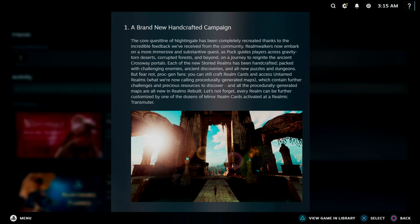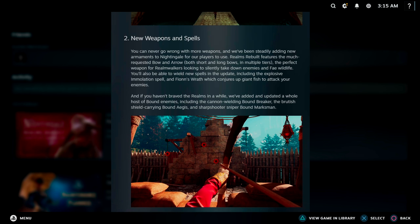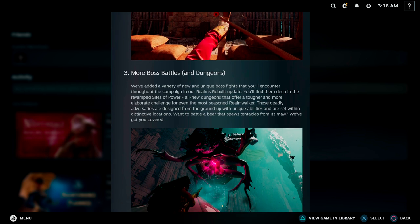They are bringing new weapons — short and long bows in multiple tiers — and new spells like the Immolation spell and Fion's Wrath. They also mentioned new types of Bound enemies, including the cannon-wielding Bound Breaker. I'm pretty sure I've already run into one of those cannon-wielding guys and they were not fun — well, they were, but they were terrible.